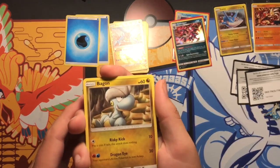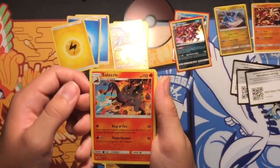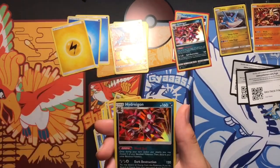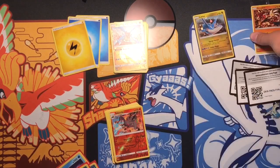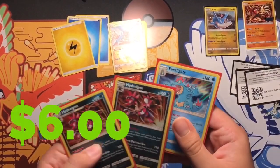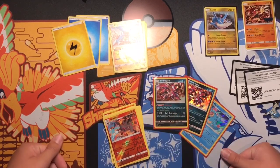Last pack, last chance for glory — come on! We got a Hakamo-o, Torchic, Charmander, Dratini, Lightning Energy, Salazzle — that was cool — Switch, Croconaw, Reverse holo Salazzle, and the last card is not a GX but it's another Hydreigon. So the recap is: this Groudon which isn't much of anything, it's just a free card with the promo; the Latios promo; and the two holo Hydreigons and the holo Feraligatr. So nothing great but nothing too bad — I'm definitely happy that I bought that, definitely worth my money.